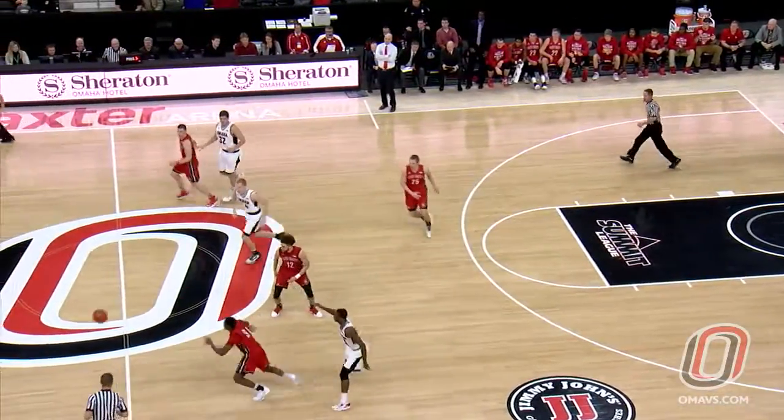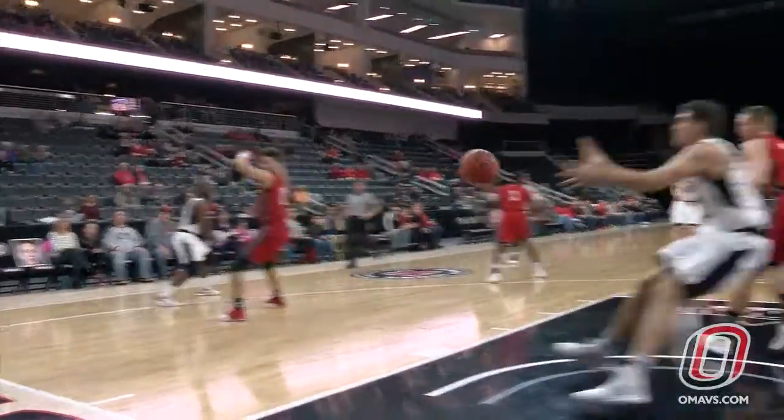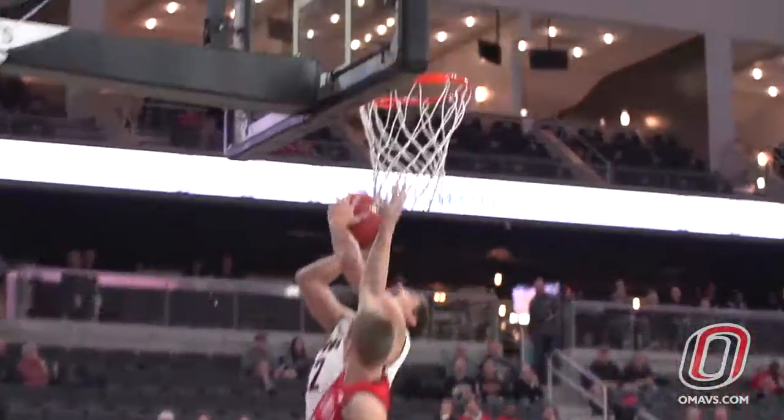Mooney ripped it away from Hahn. Hollins pokes another ball away. Hollins forces another steal. Here's Hollins — whipped it down low to Meyer, going up, got fouled and one. He got Hagedorn to leave the ground, and Meyer gets the bucket.